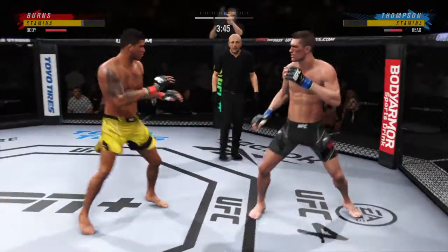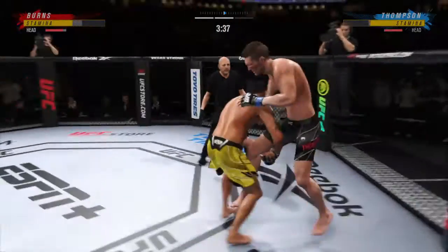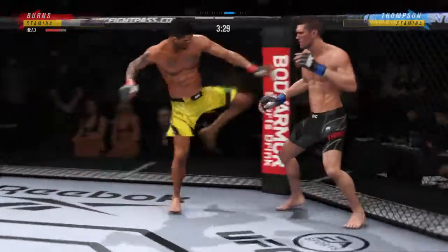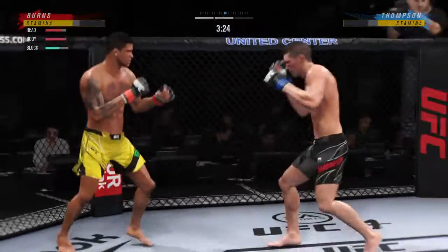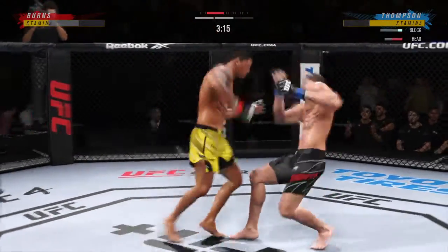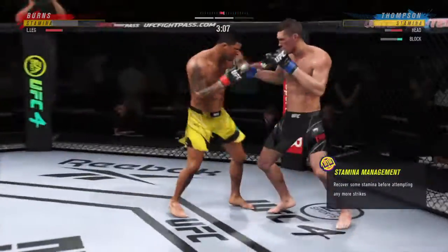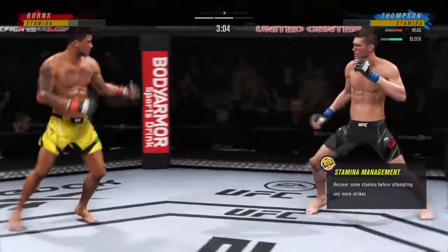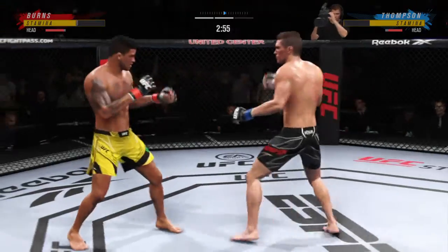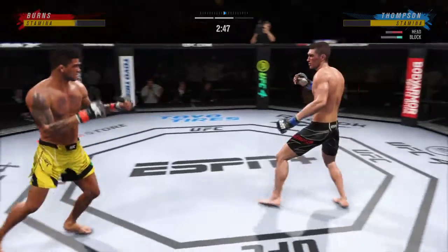Big knee — that one landed clean. Stuffs that takedown attempt without issue, and they separate. Look at how he turns his hip into that leg kick. Nice punch there by Burns. He's really starting to put together some significant body shots here. These are going to take their toll as this fight goes on. Nice slip there — great head movement overall by this guy offensively. He does a great job of moving his head side to side, really mixing up the motion.